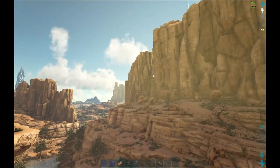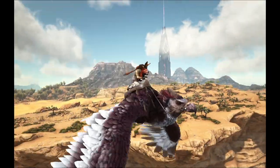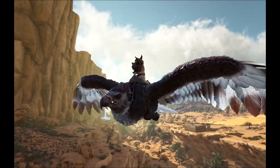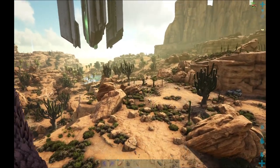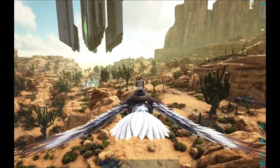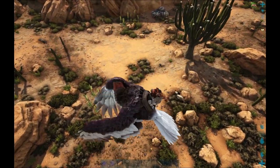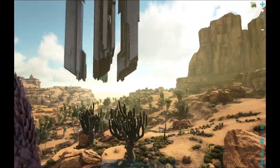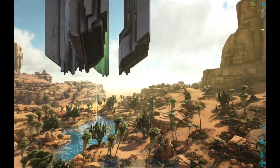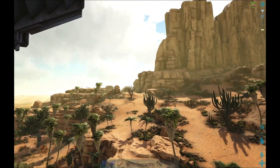I want to start by heading over to the Green Obelisk, plus I need to pick up some oil while I'm over there anyway for my Season 2 playthrough — kill two birds with one stone. Okay, so we've already got some things coming back in. We've got Microraptor, Terrorbird, Archaeopteryx, Jugbugs, and Morellatops. So once we head back to base, everything around base should respawn in.